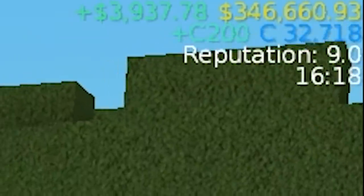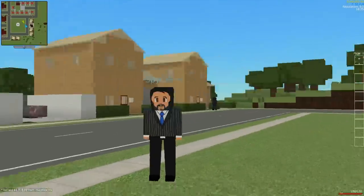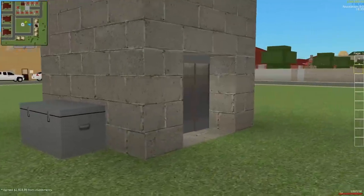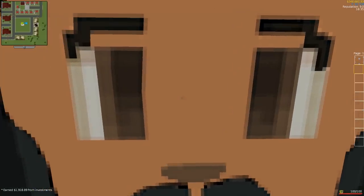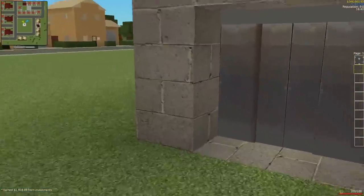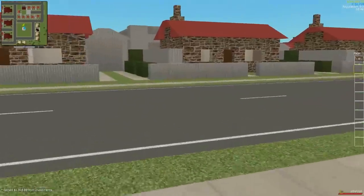And then we are going to invest in some more property to gain a little bit more money. Looking at our money — I'm making 1,800 per investment check, I'm making 1,900 per check. We have quite a bit of money now — I have 280,000, I have 346,000. Oh you have a lot more than me! Yeah, I've been saving it.